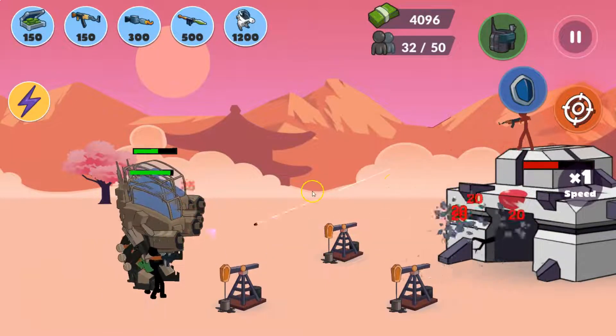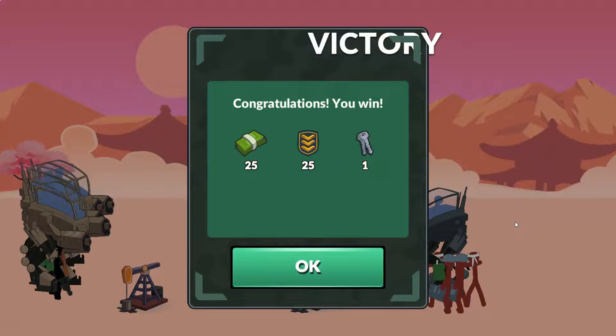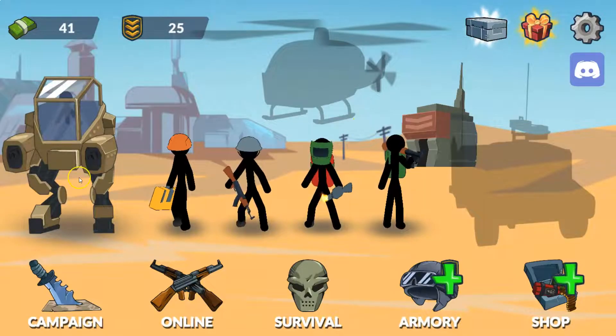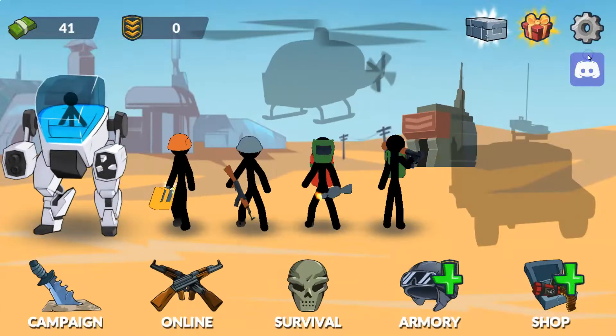Anyway, let's destroy the base over here. There are robots, but we destroyed Level 7! Let's click OK. Now let's upgrade our robot — let's upgrade its health. And this is how our robot looks now. Anyway, this is all about the video. Thanks for watching.